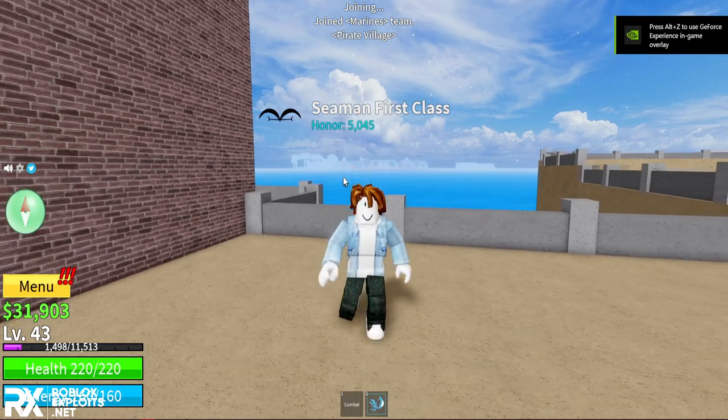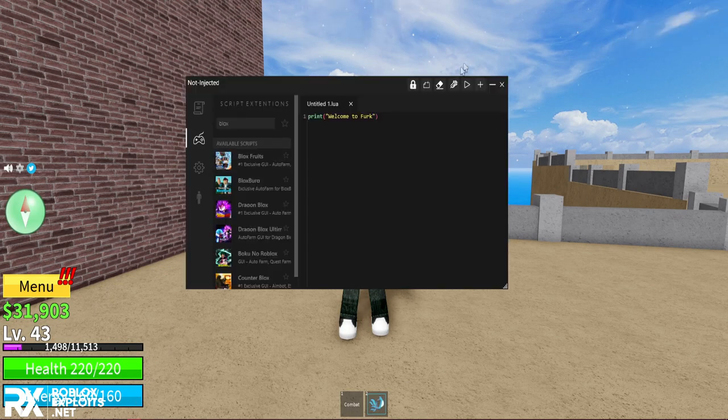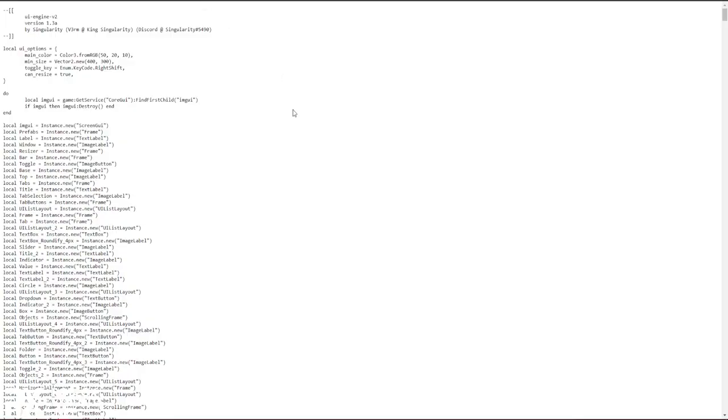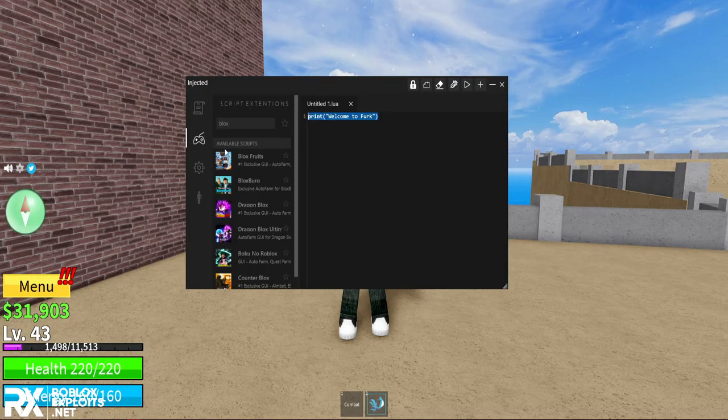Open up Blox Fruits, then open up your executor - I'll be using Furc Ultra. Inject your exploit into the game like this. There we go, it's injected. Now go back to the script, copy the entire script with Ctrl+A and Ctrl+C, paste it into your executor, and press Execute.